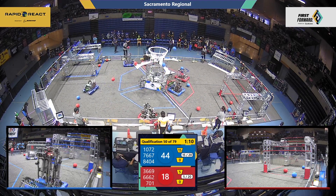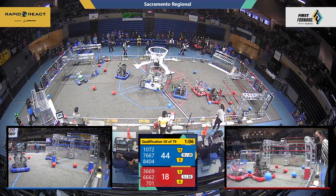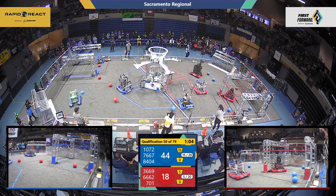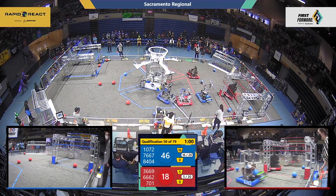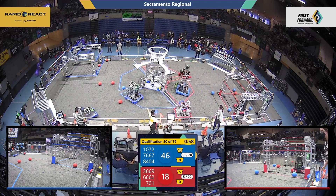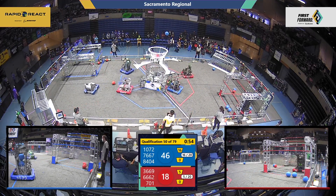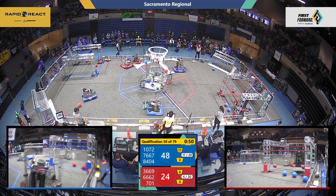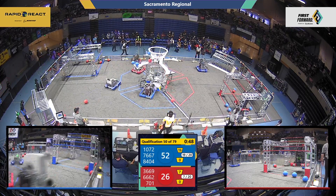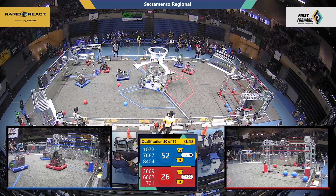8-04 puts in two. 7-6-6-7 picking up more balls over on the blue side — they've got one and are chasing that last ball. 10-72 also picking up blue balls; they've got two and are setting up for a shot. 8-04 from the other side puts in another shot. You'll find that a lot of times the balls do not bounce out when there are multiple balls inside the hub.